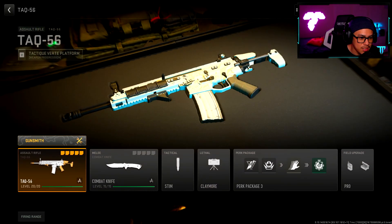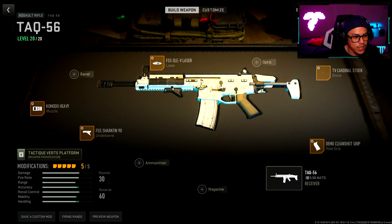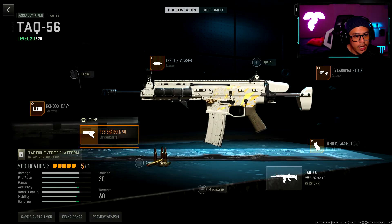Let's start off with the TAC-56, mainly because since ranked play came out it is just so popular. I'm sure a lot of people are practicing in multiplayer trying to use it. I am using the Komodo Heavy for my muzzle, and for the tuning I went with 0.28 towards aim down sight speed and 0.25 towards aiming auto stability. For the underbarrel, we have the FSS Shark Fin 9.0.